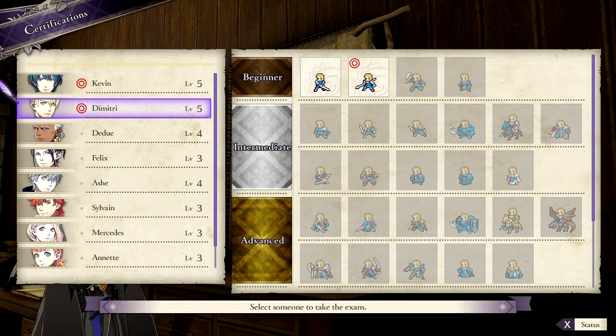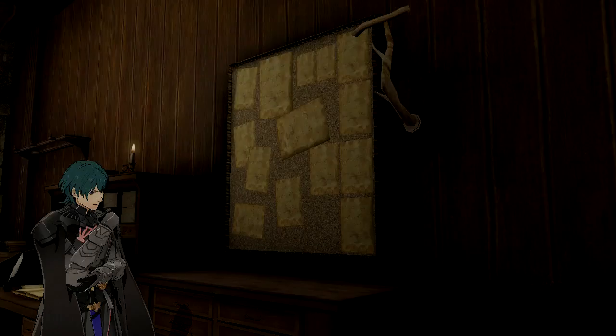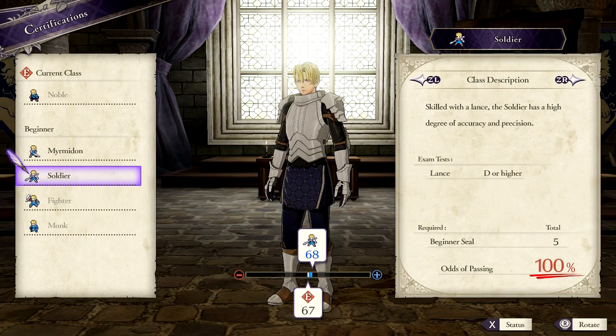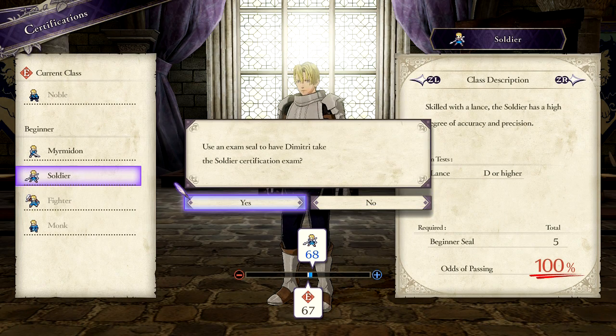I'm gonna go ahead and do Dimitri first — beginner. I'm going to make him a soldier and he's definitely gonna pass at 100%, because at the end of the last battle I got five beginner seals. I'm probably just gonna use two of them, just on me and Dimitri. Let's go ahead and have him take the exam.